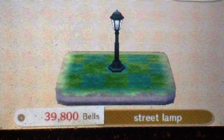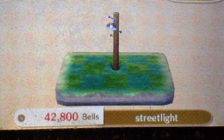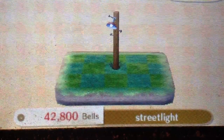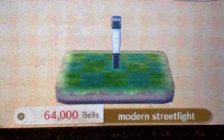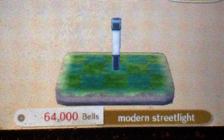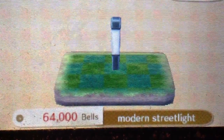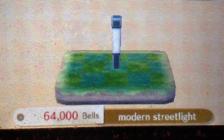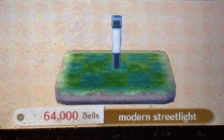This is the Street Lamp, available from the start. This is Street Light — I presume either Snooty. Next up is the Modern Street Light. I think Sylvia requested that — so she requested that. I think it's from a personality type that starts with a U.